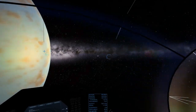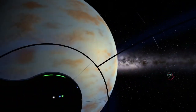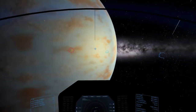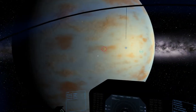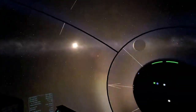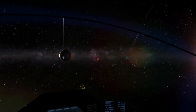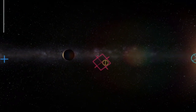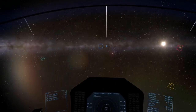If our prograde vector is pointing straight away from this moon, the radial inwards vector would be pointing in either this or that direction. And then there's, of course, the radial outwards vector, which is exactly opposite in direction to the radial inwards vector.